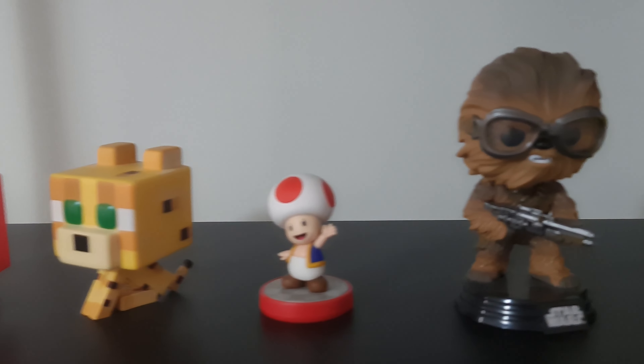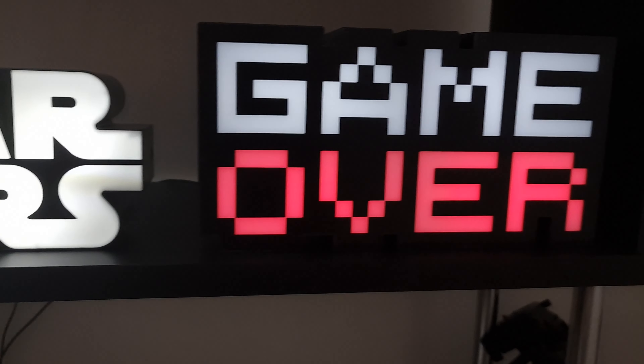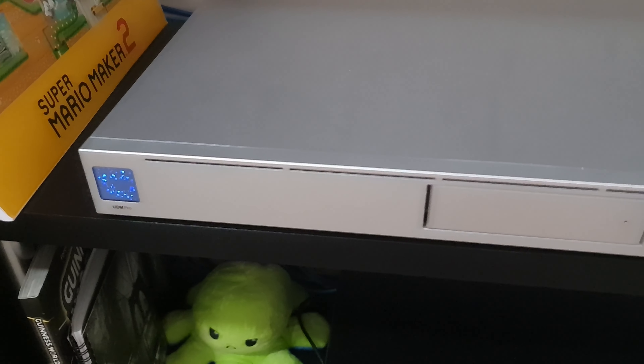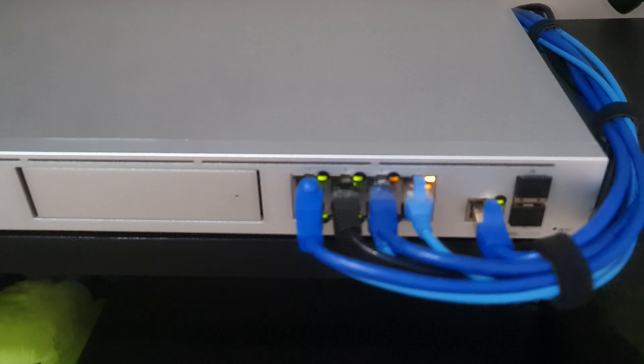There are amiibos, Star Wars stuff, Pac-Man, all that. There are two signs that light up — a Star Wars logo and a Game Over sign — plus the Mario Maker 2 sketchbook. And there's the Ubiquiti UniFi Dream Machine Pro, or UDM Pro, which is a really overkill router.